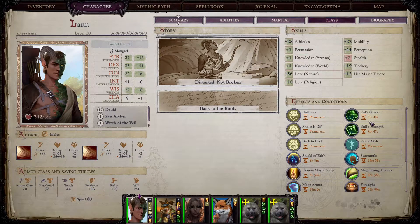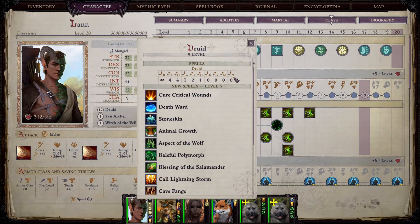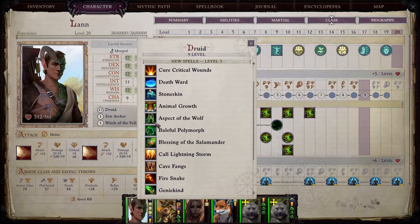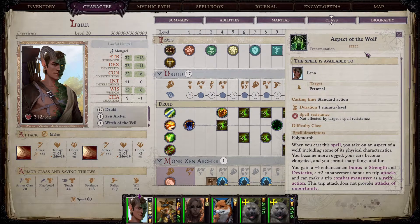That is pretty much the gist of it. The thing about druid is that you don't really have to make a lot of choices — everything gives itself and you can choose whether you want to be a little bit more aggressive or defensive. Now let's go into spells. On level five, aspect of the wolf is very, very good. If you decided to go into a more aggressive shapeshifter with wolf form, aspect of the wolf gives you an enhancement bonus to strength and dexterity — but more importantly, a plus two enhancement bonus to your trip attacks.